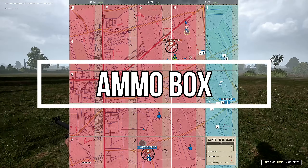Keep an eye out for ammo boxes — you can check your map to see if there are any by looking for the icon. An ammo box is invaluable for the Medic as you have such a limited supply of ammo and can burn through it really quickly. An ammo box will also give you back your smokes, revives, and bandages.